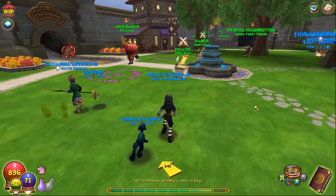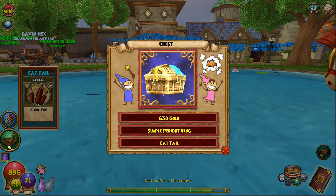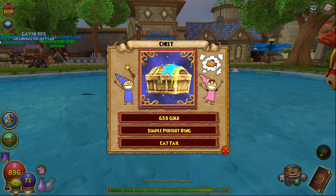Welcome to day four officially. Gar fish, Wizard 101. Oh, I actually got a chest. Wow, 638 gold — that's not bad. Got another fire cuda.